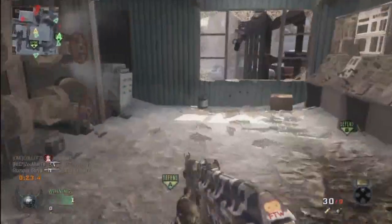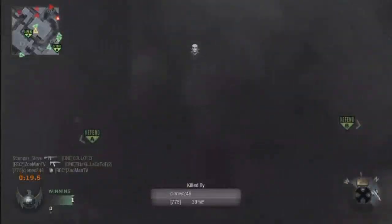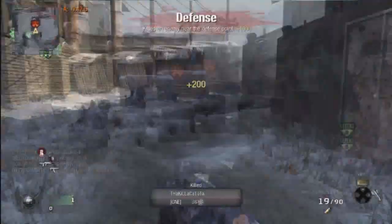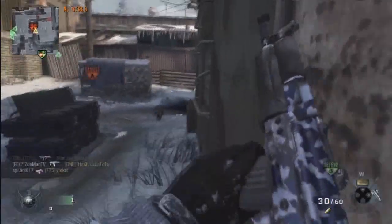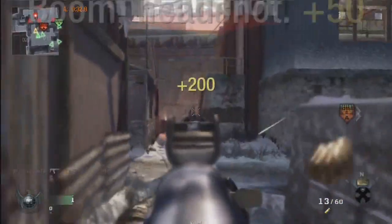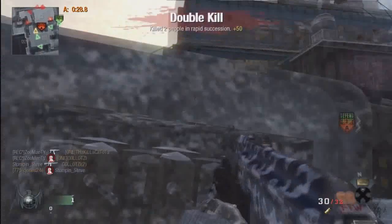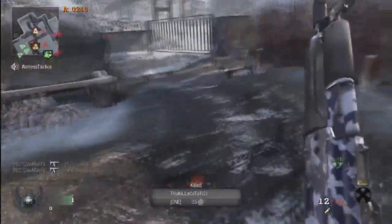I'm about halfway through this game, just going to town, and I run into a grenade — whatever. There goes my killstreak, another SR-71. This corridor over here that I'm about to work with is probably the most traffic — most traffic goes through there — just because it's the quickest way to the bomb over there.